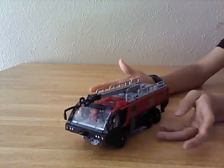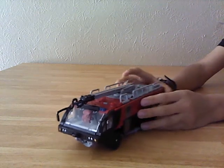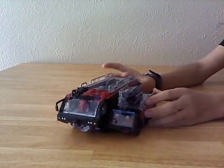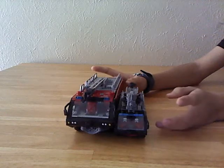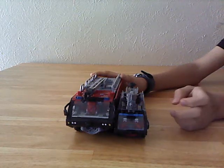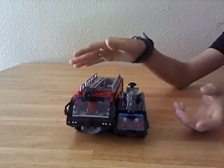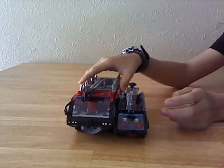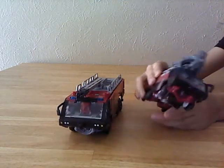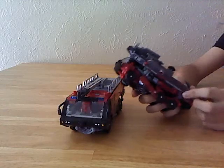One last gimmick before the transformation — a quick comparison. Here he is compared to his Voyager scale sized model. Hasbro has really shrunk down some of their figures. Leader sized figures are supposed to be big, bulky, and beefy. He still kind of is, but there's a robot packed inside a small vehicle shell. This Voyager figure is basically a shellformer — these panels just hang off.